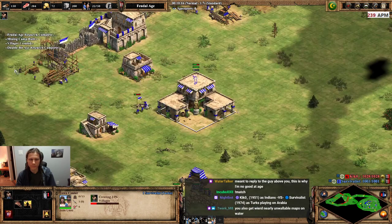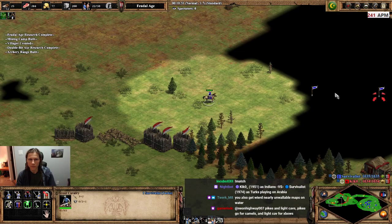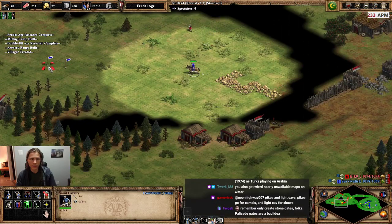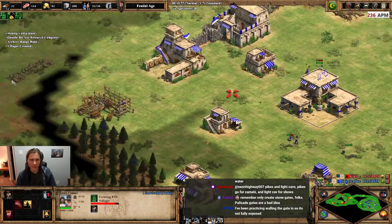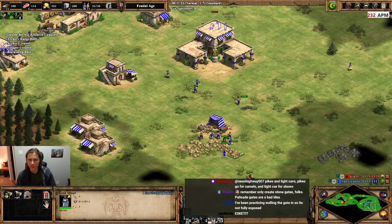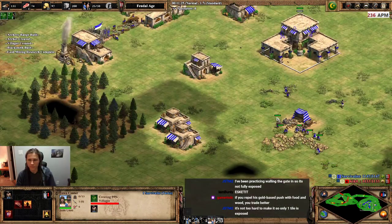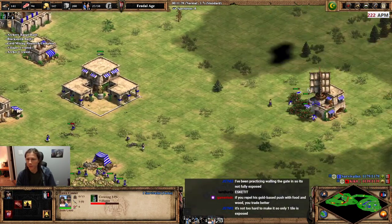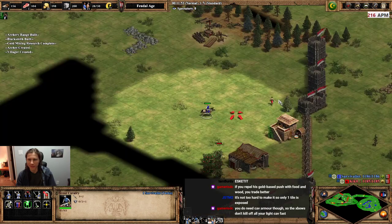Okay, let's get it. This is gonna be sketchy though — my economy is really weak right now. If he takes me off of food, it's gonna suck. We're getting the market next, and I'm just gonna buy all the resources that I need because I'm Turks. There are a few civs that you can do this with. Turks are like the most questionable one — it works, but the question is, is it actually good? I think it's okay.